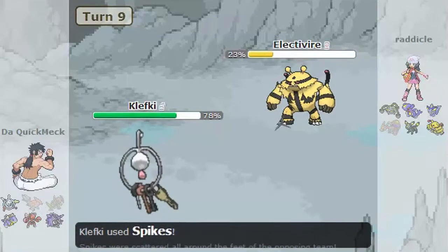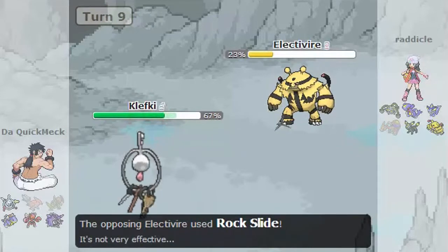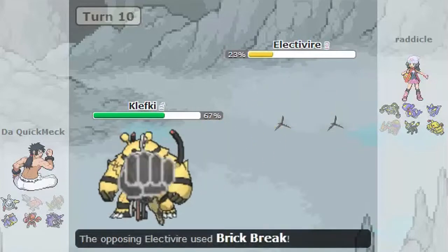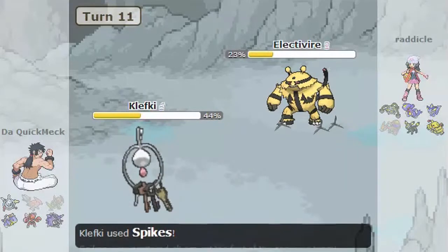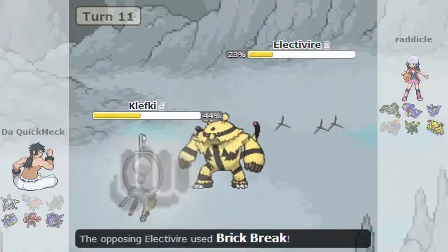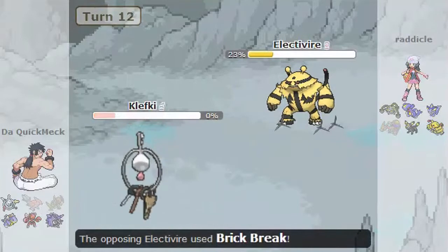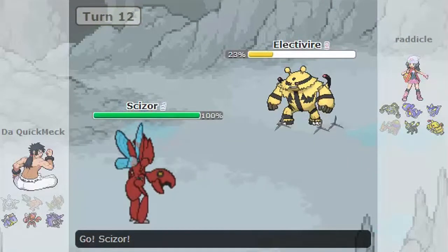I just start setting up Spikes. I'm going to call a misclick on the Rock Slide, because why would you do that on a Steel type? More Spikes — it does Brick Break again. And basically I get most of my Spikes up. It did its job. It's there just to set up Spikes, and it dies. He doesn't have a Rapid Spinner, so we're all good.